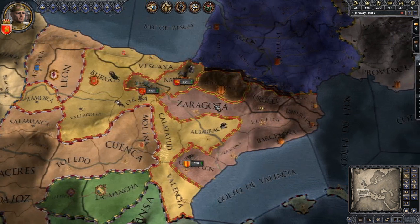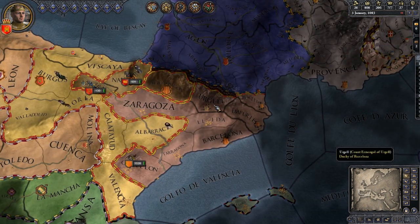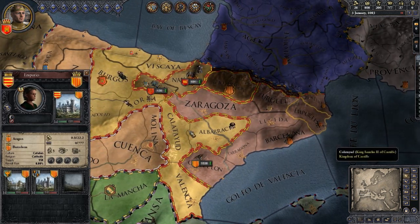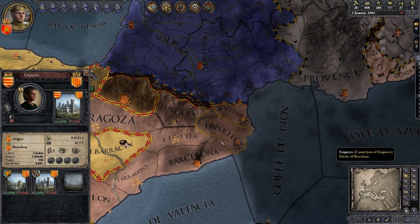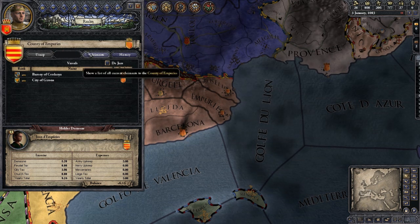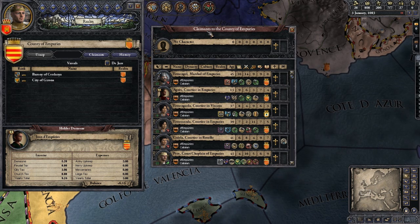The last way I wanted to show is that you can actually invite someone to court. I learned this through another player on the Steam forums. You can look for claimants to a certain area, invite them to your court, and then press that claim. You have to look around to find areas that have it. For instance, this zone right here — Empuries, or however you pronounce it — if you click on the county and then on their crest, there's a 'Claimants' button you can click.